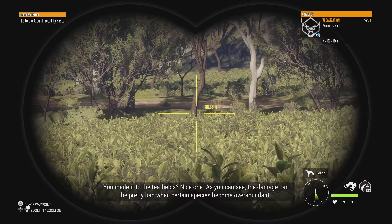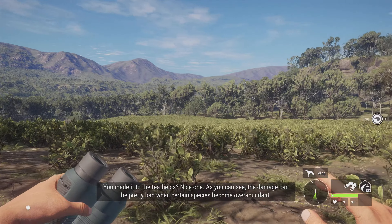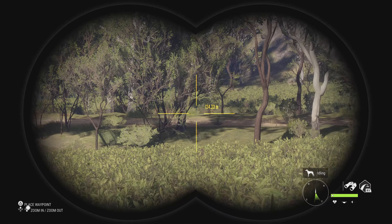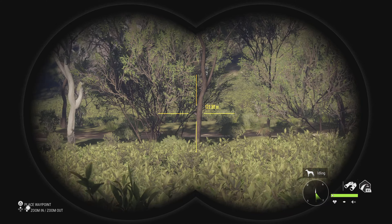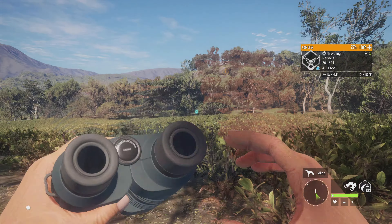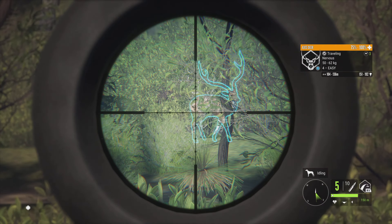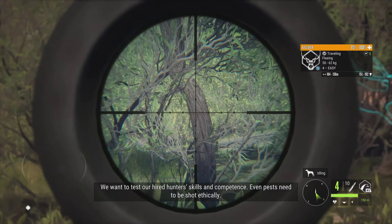You made it to the tea fields? Nice one. As you can see, the damage can be pretty bad when certain species become overabundant. That's why pest control is a responsibility everybody shares in Australia, even non-hunters. But for that, you'll need your varmint rifle — it's waiting for you. It's the perfect calibre to hunt small to medium animals. The only thing we'll ask is that you take a small target practice test. We want to test our hired hunters' skills and competence. Even pests need to be shot ethically.